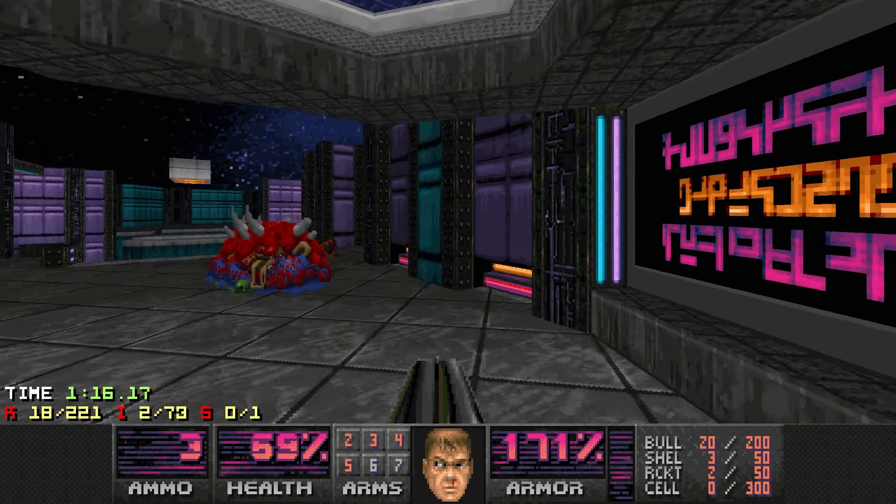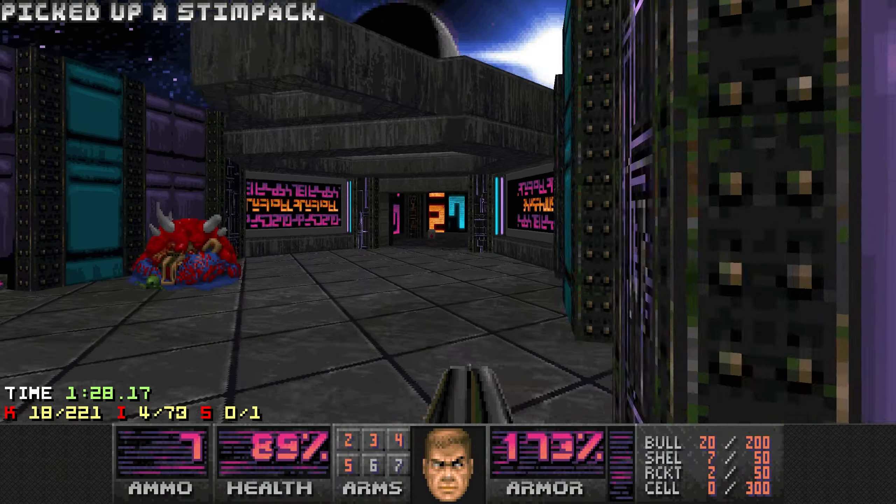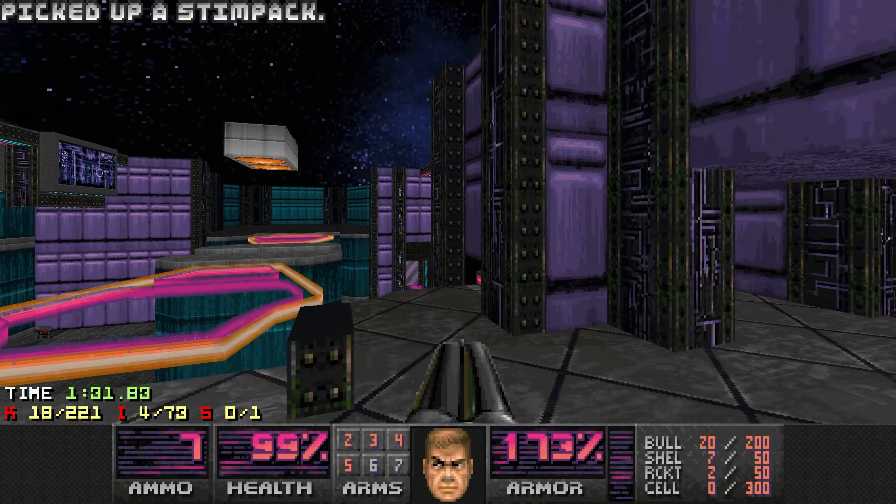What is this switch? Oh, that raised these cool platforms. Let's heal up a bit. Is there anything here? More stimpaks. Quite a few enemies once again. Let's run over here — a soul sphere, plasma. Let's secure one corner of the map first, like here, and then I can swap to the rocket launcher and take down the arch-vile who is right there.